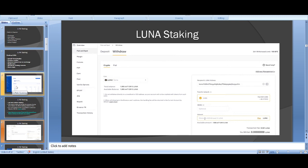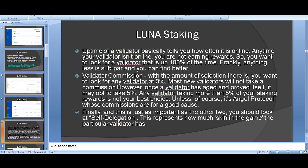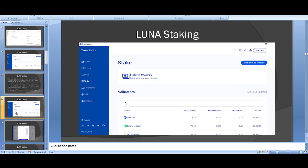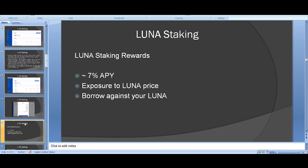If you're unsure about anything, comment below and I or someone else will try to help, or Google it. In the staking section, click the validator. Key things to look for: uptime and commission rate. Once you've staked and confirmed, you can start earning and withdrawing rewards.